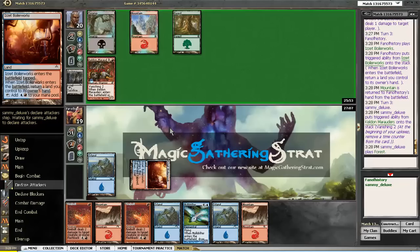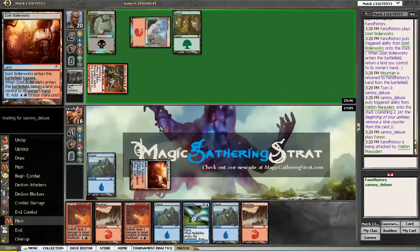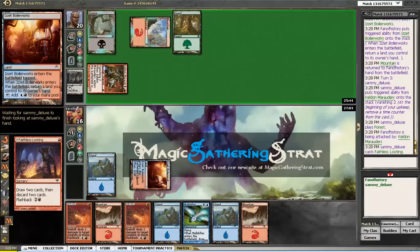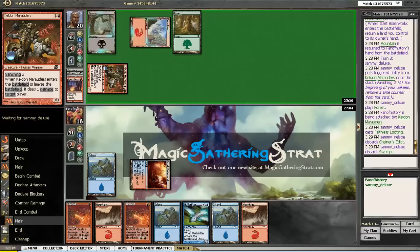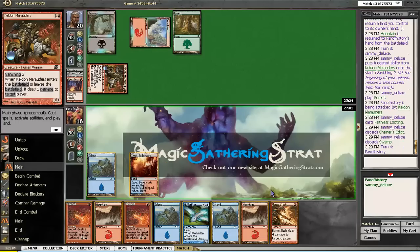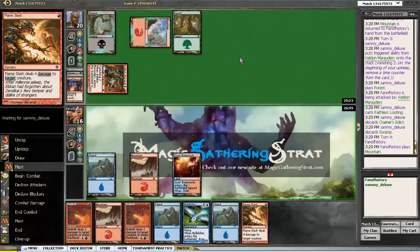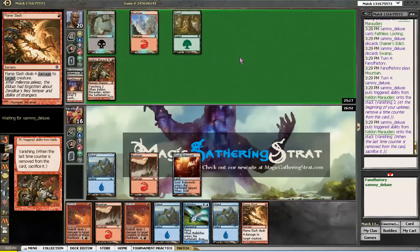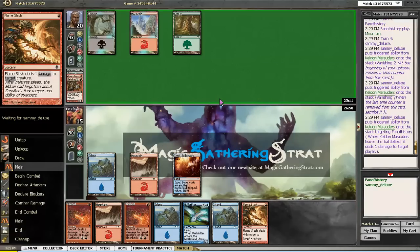Yund is in the house. I'm going to get Blightninged, but it's not going to hurt me at all. Oh, it's going to do 3 damage. Hopefully he plays a threat I can deal with using my double Firebolts. He loots, removing Chainer's Edict — so much value. A Putrid Leech please, I can deal with it with my Firebolts. But he plays nothing.